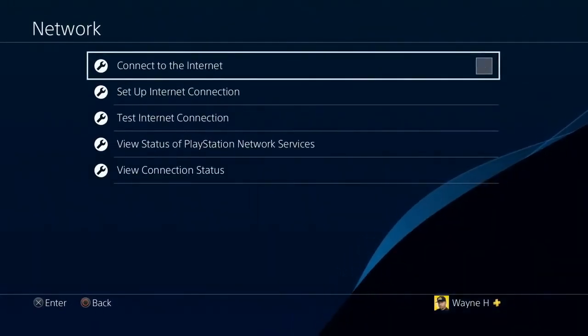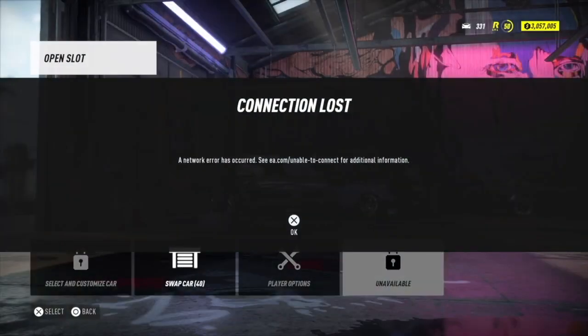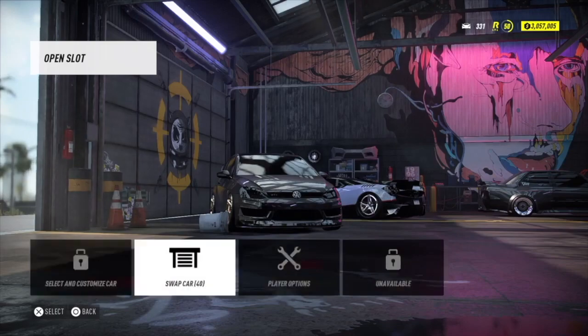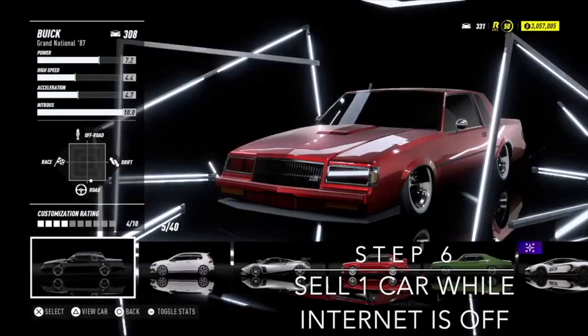Once you've sold the first car, double-tap the PS button and turn your internet off. You should get a message saying internet connection lost. Let the car completely sell first — wait until it says 'sold' — then turn the internet off. Don't try to cut it halfway as that can mess it up.